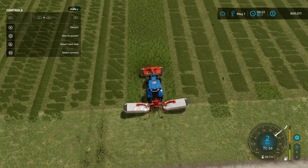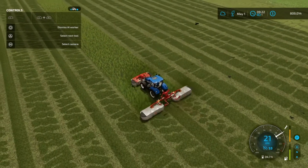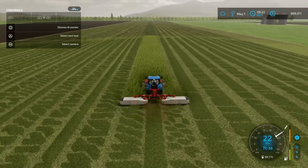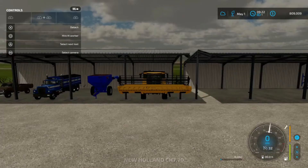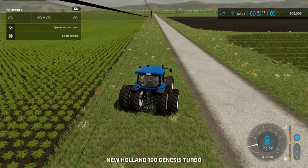We'll start the T6 up and see if it'll handle the mower as well as our 8770. It's always a bit of fun just maxing out your power to see if your equipment can handle it. Right about there and we hire a worker — look at that, like a champ! Also doing 22 clicks an hour, that makes me really happy. So that leaves the 8770 to go back home, and that's exactly what we'll do.